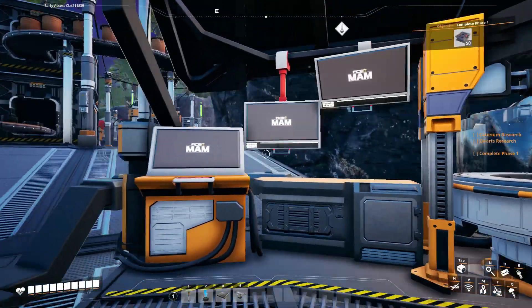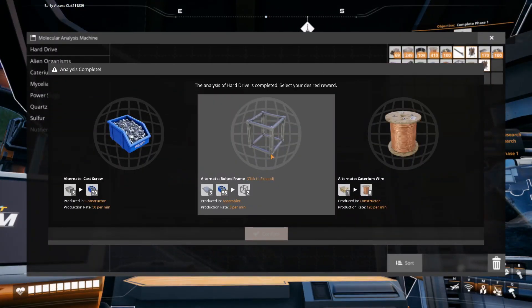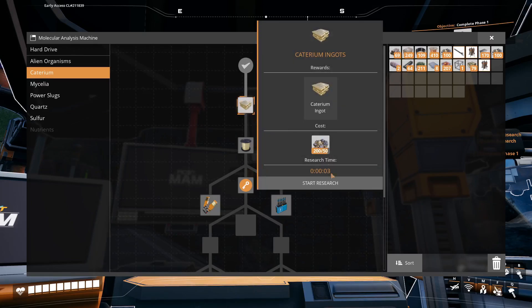Back at the MAM. And we have an unlock here - this is for the hard drive. I'm going to select Screws, because that's going to make some factories a lot simpler. Then we have to unlock our Caterium.